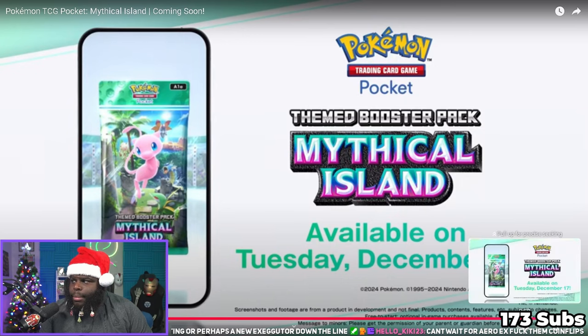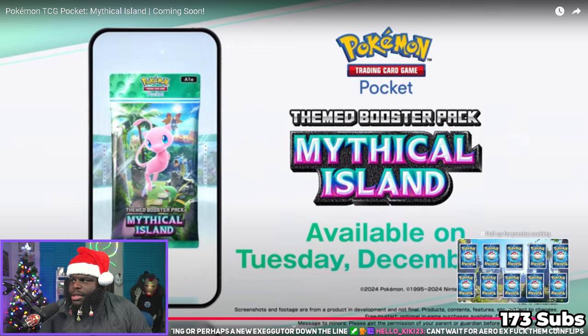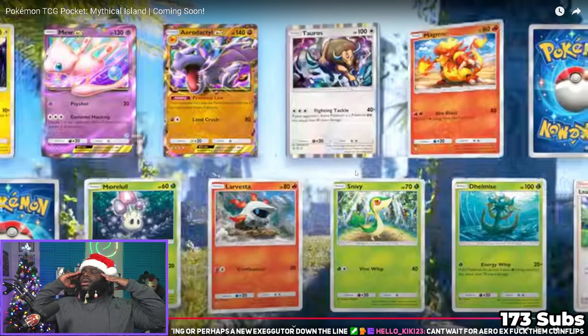Wait — do you even need psychic energy for Mew EX? You only need psychic energy for Psy Shot. You could drop Mew EX in any deck, put random energy on it, and it can just use your opponent's moves. That's pretty cool. You can just have it in your deck for when you really need it. I see Snivy too — I keep saying I think it's really cool what they're doing with this game.